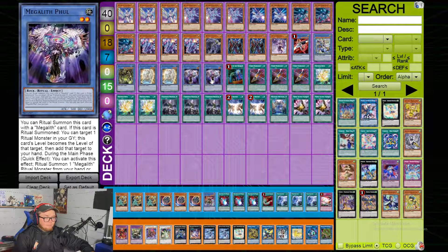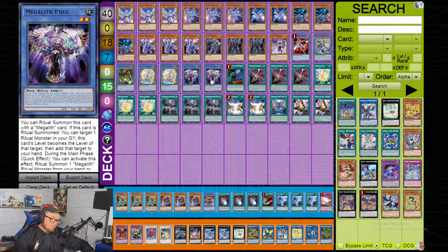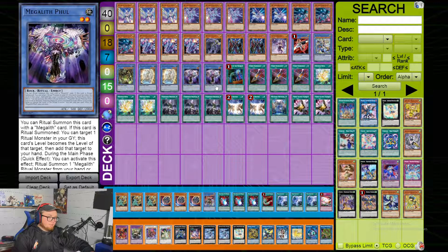He decided to side Natasha. Personally, I haven't been the biggest fan of Natasha ever since Benten went to one — I thought the card was a bit overhyped. PJ has the opposite opinion and really likes the card. Natasha is insane though — it's closed so many games, just because it can steal cards. Since he's not playing Idaton in the main I can understand not playing it, but he has it sided.